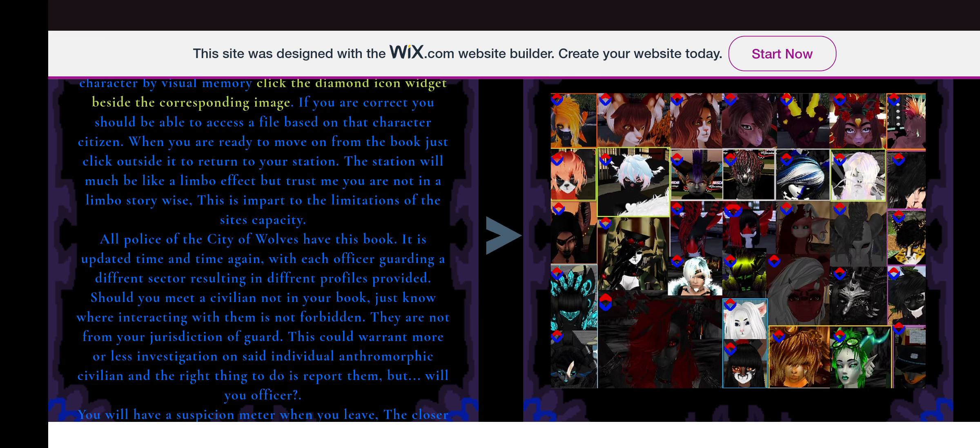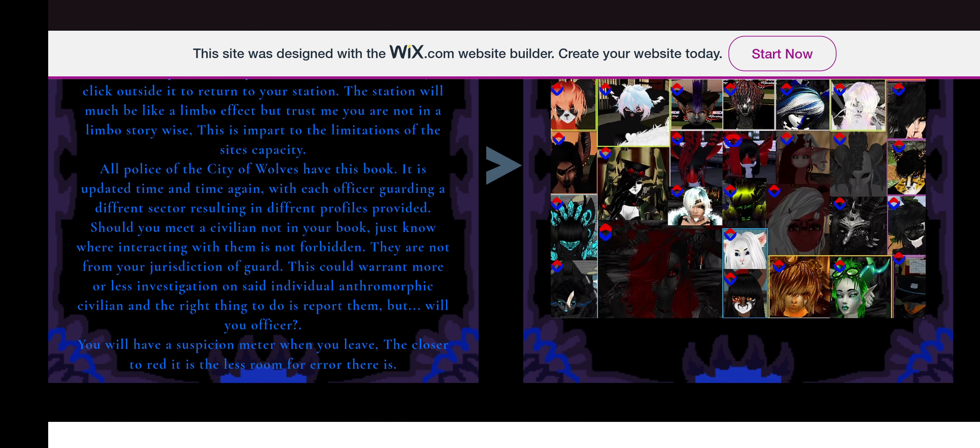When you are ready to move on from the book, just click outside it to return to your station. The station will be much like a limbo effect, but trust me — you are not in a limbo story-wise. All officers of the City of Wolves have this book; it is updated time and time again with each officer guarding a different sector. Should you meet a civilian not in your book, interacting with them is not forbidden, but they are not from your jurisdiction. The right thing to do is report them — but will you, officer?